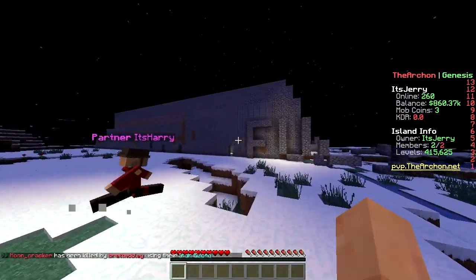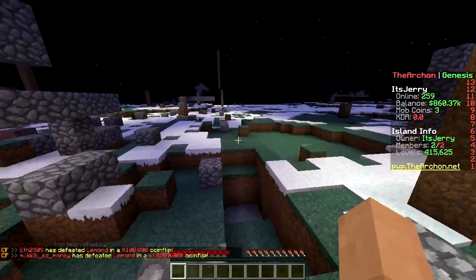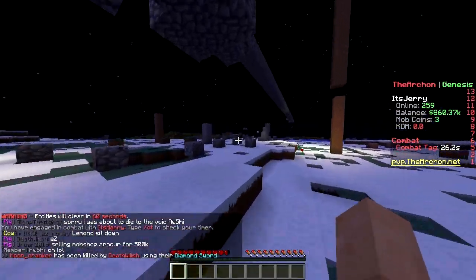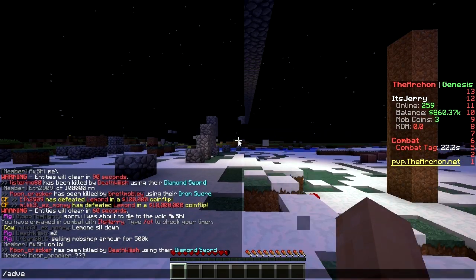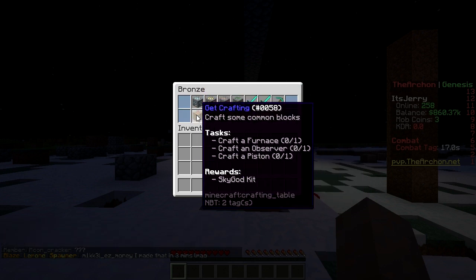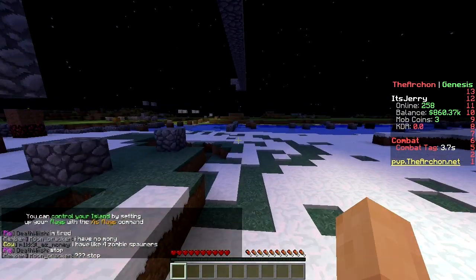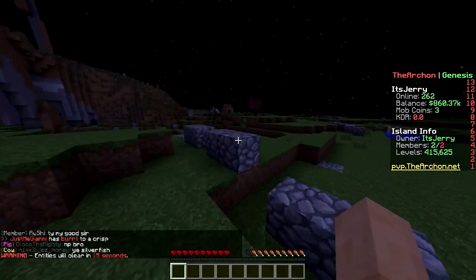There's a challenge to walk a thousand blocks, and another to mine 32 diamond ore. Walking a thousand blocks sounds easy, but you need food for that. The other option is killing two players — that sounds easy enough. It's survival mode, so let's find some trees.